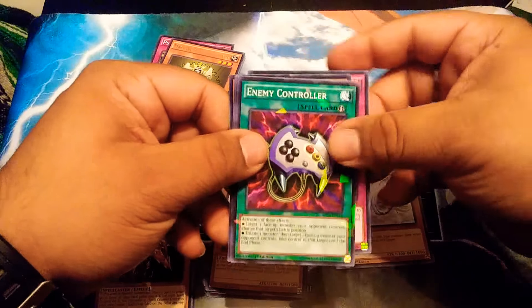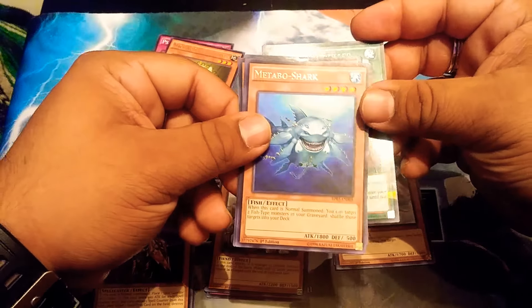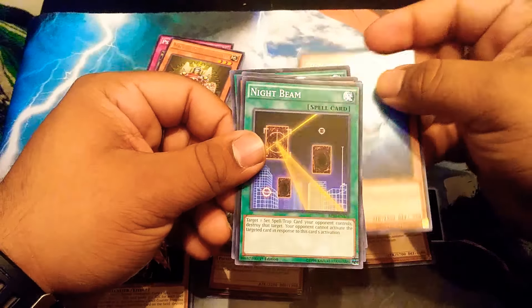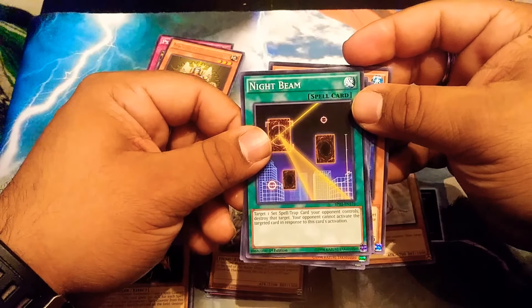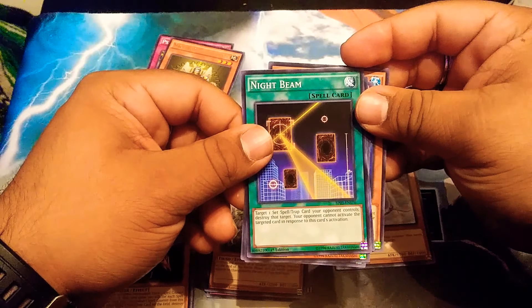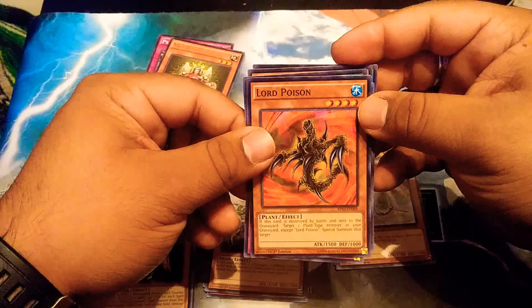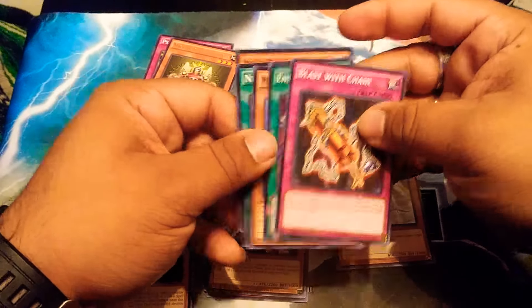Blast with Chain, Enemy Controller — this is a really good card in Duel Links. Meta Bow Shark, Night Beam: target one spell or trap card in your opponent's control to destroy that target — your opponent cannot activate the targeted card in response to this card's activation. That sounds a little bit redundant. Lord Poison. And that's it.